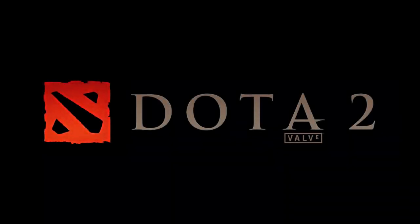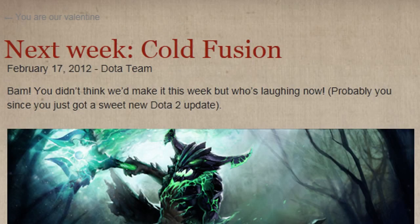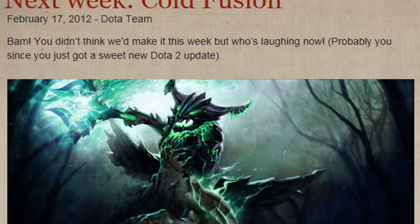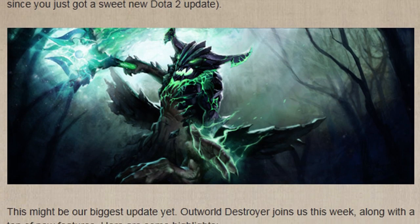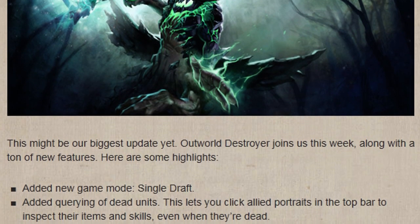Most people didn't really expect to see an update this week and they most definitely did not expect an update of this size to hit the servers. The Outworld Destroyer has been added to the game, which is pretty much just the Obsidian Destroyer from Dota 1. Funny enough, this is one of the first times I'm actually able to say that the hero added this week is not the biggest addition.